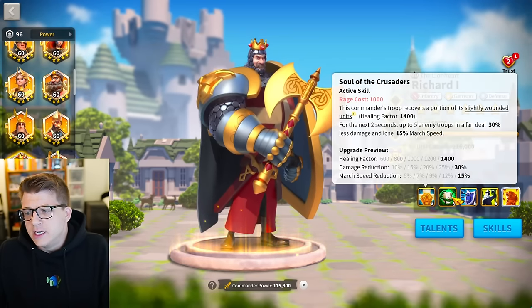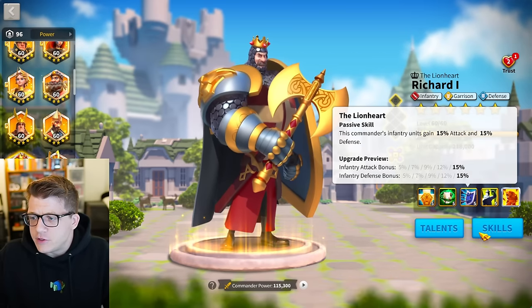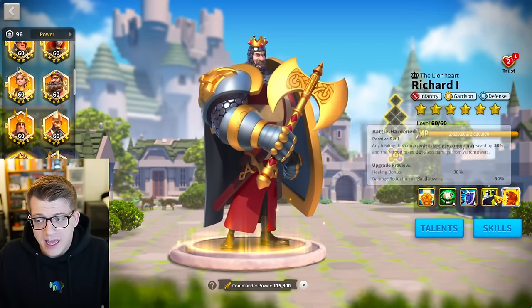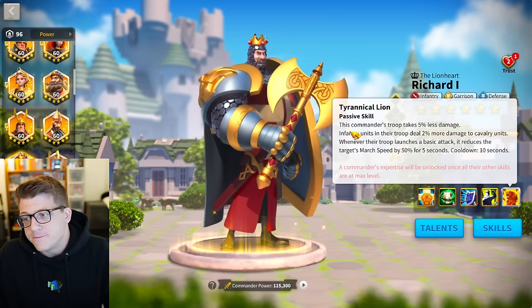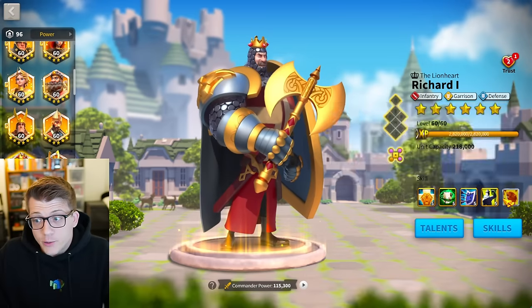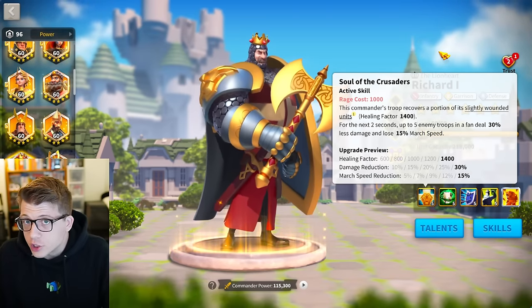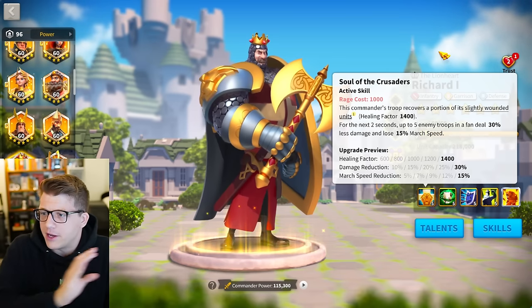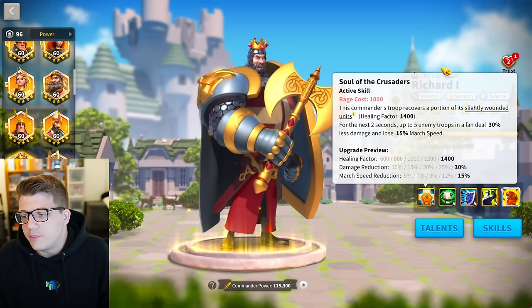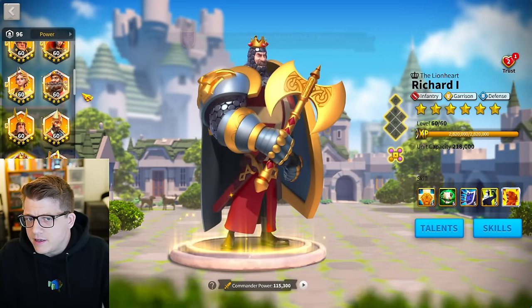It's worth noting that really the only thing on this kit that cares about infantry is the third skill — a little bit of infantry stats, plus the infantry-deals-more-damage-to-cavalry part of the expertise. Everything else doesn't care about troop type at all. You could actually put Richard as a secondary to a cavalry or archer commander if you wanted to, and we'll talk about commander pairings later.